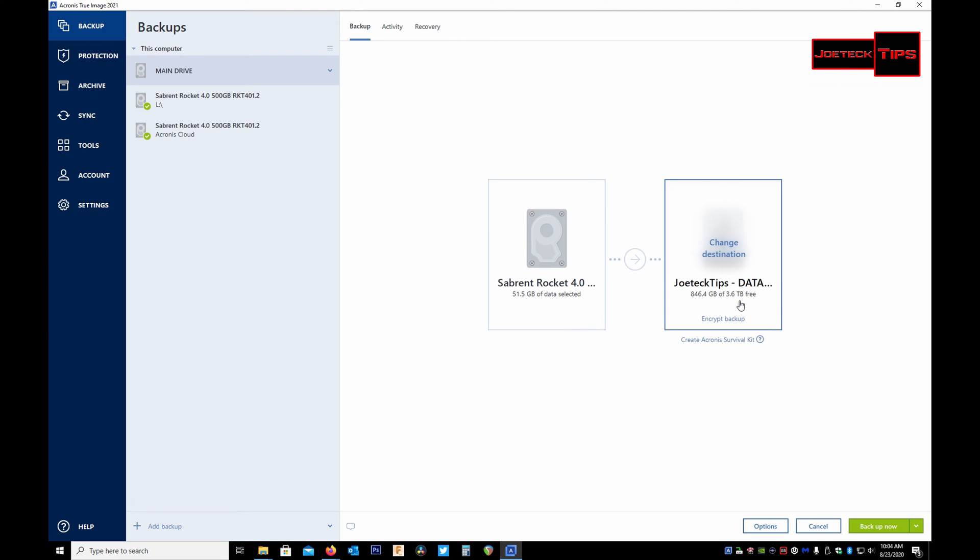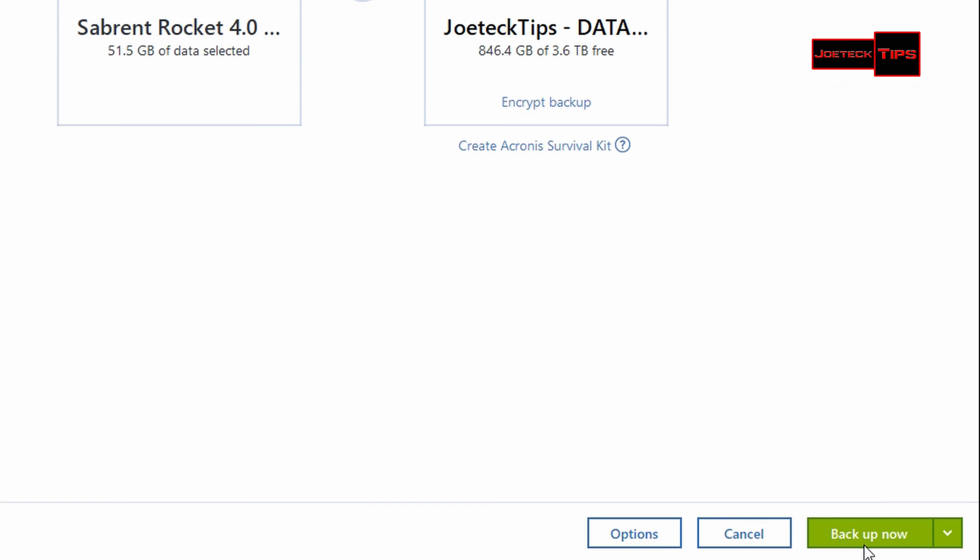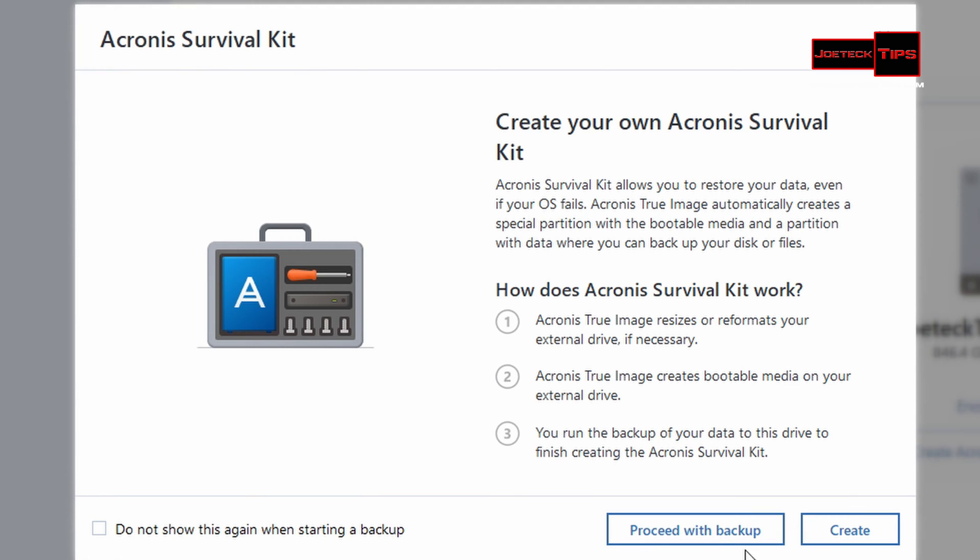We can change the destination, which we will — we're going to create a local one. I did a review on this device, and I'll show you that video in the top right corner. Now we click 'Back Up Now' and this pops up. If you wanted to, you could create a dedicated Acronis Survival Drive — an external USB drive dedicated just for recovery. It'll create a separate bootable partition so you can boot off of it and restore from it.